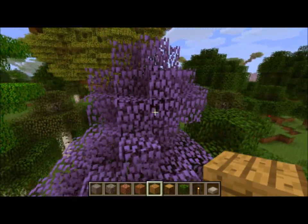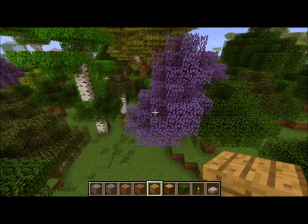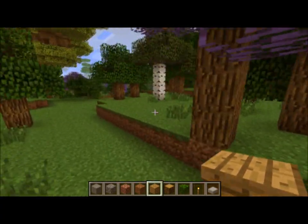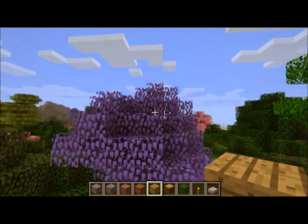Same with this tree, which is the Jacaranda tree — it is purple, and again you can plant them wherever you want to add a little color to your Minecraft world.